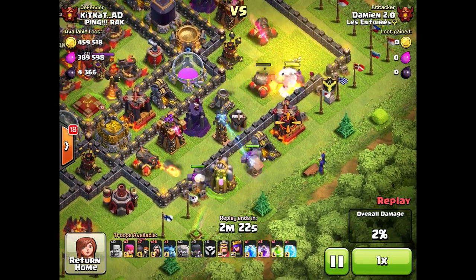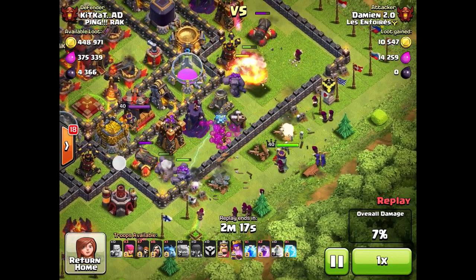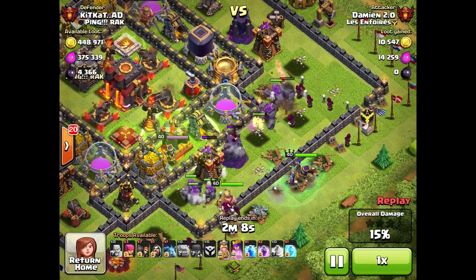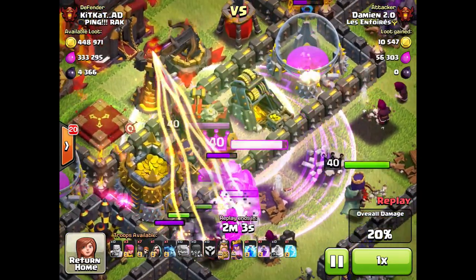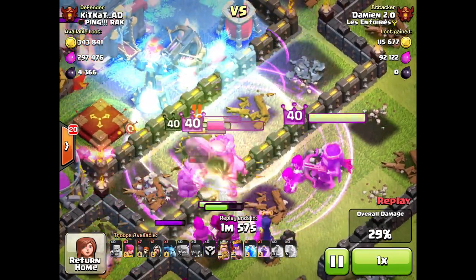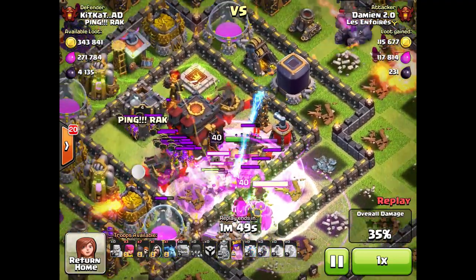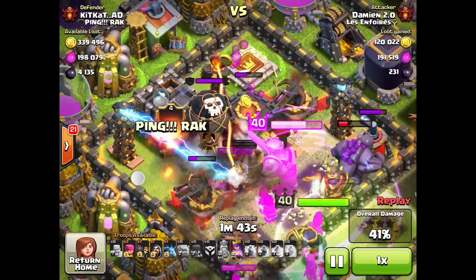At this time there was no poison spell to destroy clan castle troops, so I brought a lightning spell. Right now after the update I use the same strategy except I've replaced the lightning spell with the poison spell to destroy clan castle troops, and I've added an extra freeze spell. In the new update my spell loadout is two freeze spells, one jump spell, two rage spells, and one poison spell.